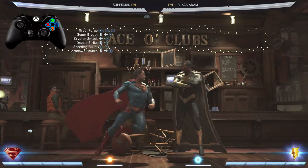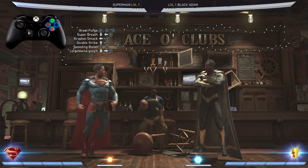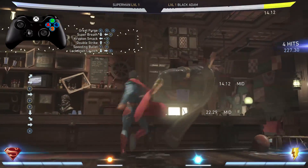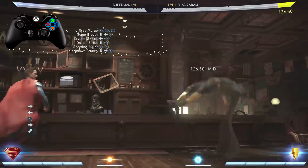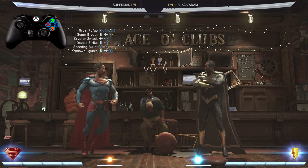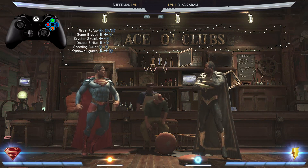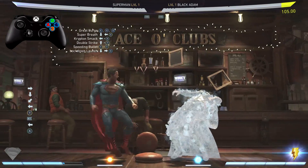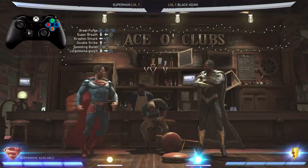One more time. Now let's go from the Krypton Smack all the way down to the Lockdown Lunge, and let's look at that one more time. Now let's go from the Super Breath all the way down to the Lockdown Lunge — and remember, you gotta meter burn that Super Breath after you put in those inputs. Let's look at that one more time.